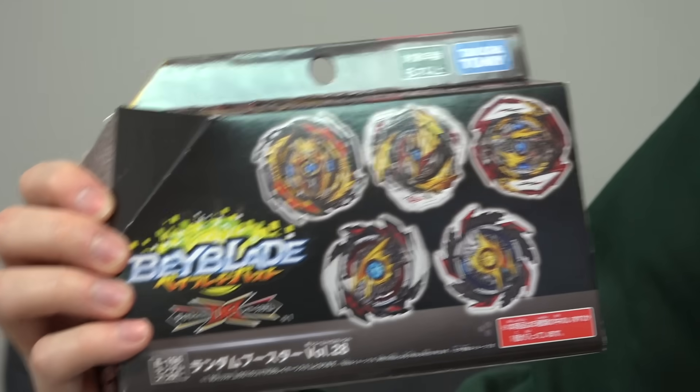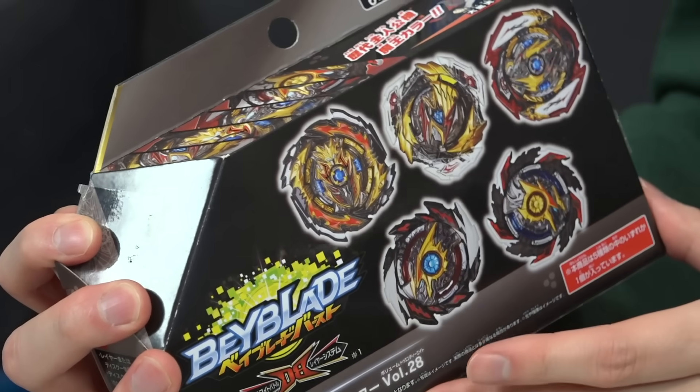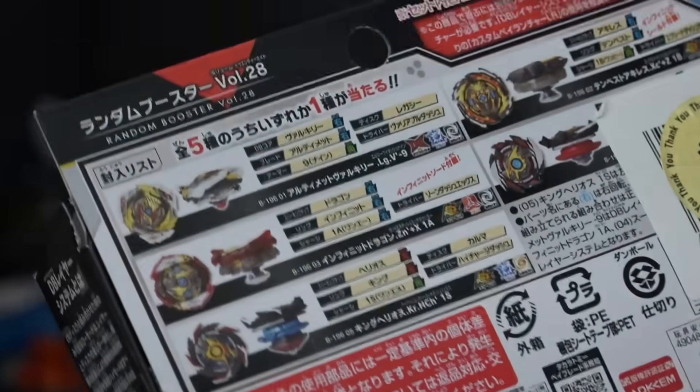It's also a little bit sad because this is actually the last release from Beyblade Burst DB. Of course we have the whole set ready to go — we've got five bays here. Box-wise we've got this really nice black design, and let's take a quick sneak peek at what you get inside the box.